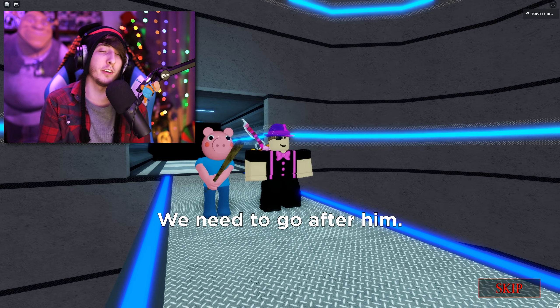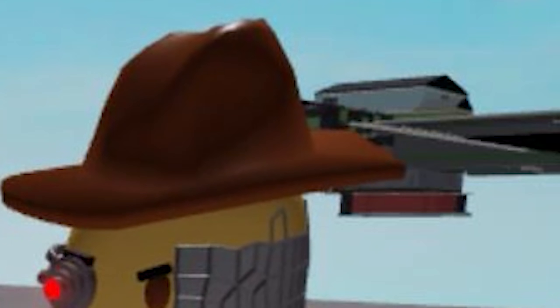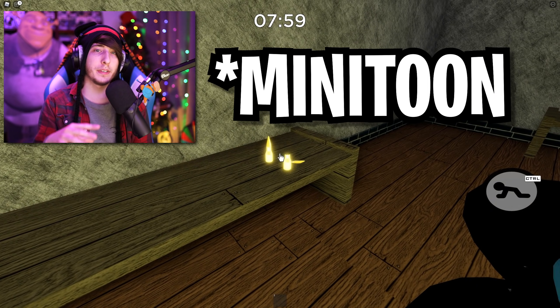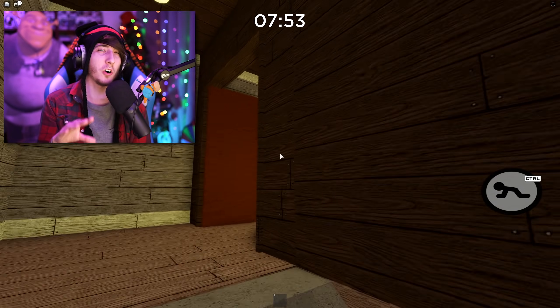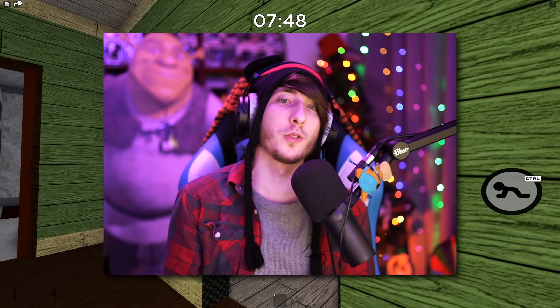As for the map in the background, don't read too much into it - I believe it's actually the map from the Distorted Memory chapter. It looks like Minitoon just had that in the background while working on this skin. I don't think we're going back to George's house, unless maybe we are at the end of Chapter 12.